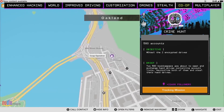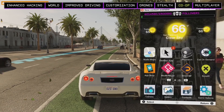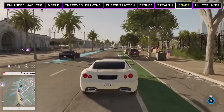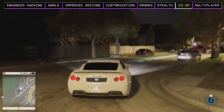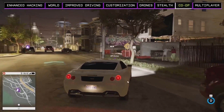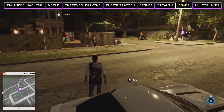We're going to head across the bay to Prescott in North Oakland to infiltrate a gang lair. We can get there by driving across the bay bridge together. We're now in a much different neighborhood — this is Prescott, a sub-district of North Oakland and the location of our next co-op operation. With our partner we can go together and activate this mission.